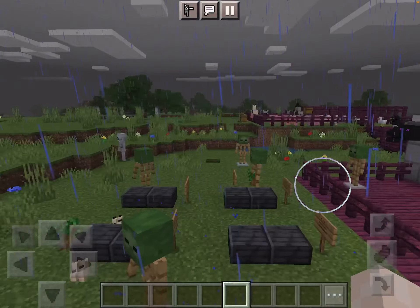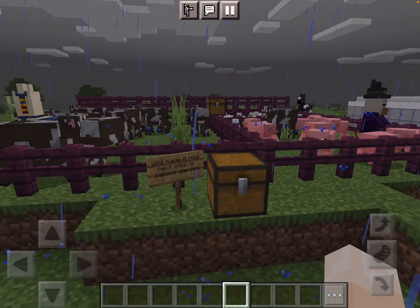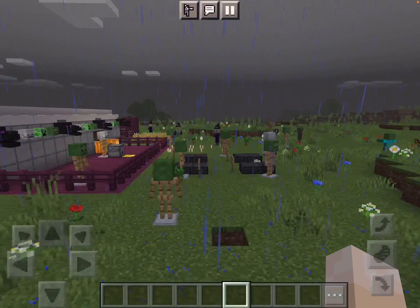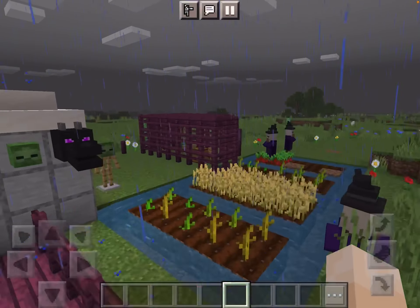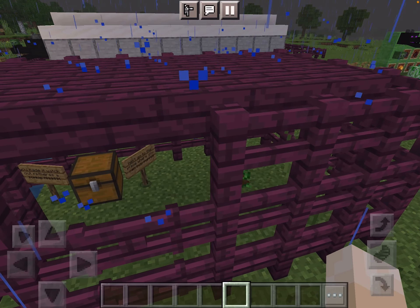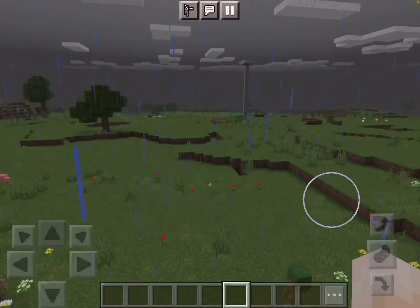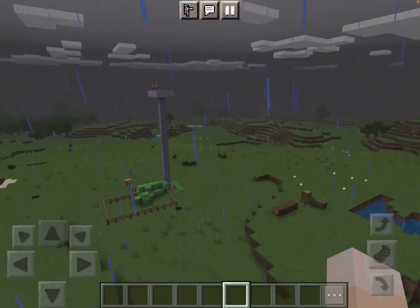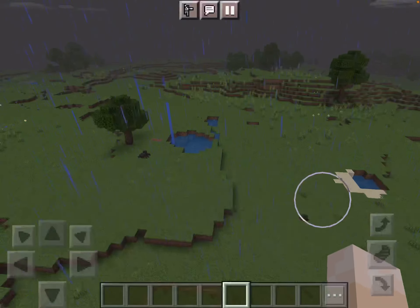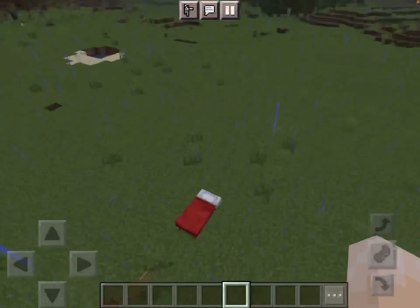So first, you need a spell which is trying to find it. And then, you jump off on the slime to get it stopped so you can get in the spell.